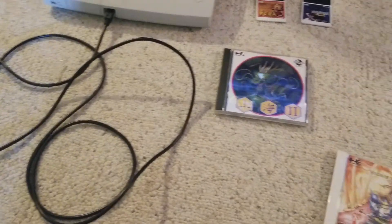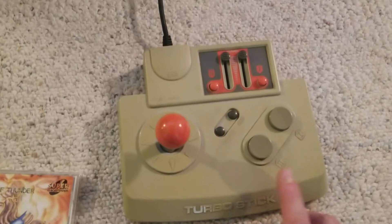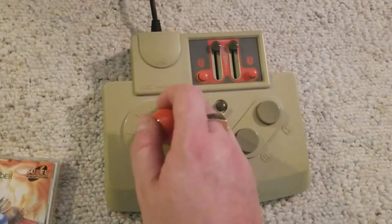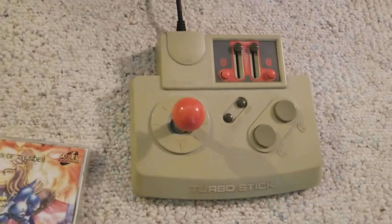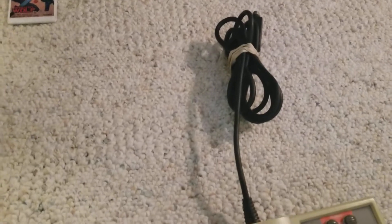With my shooters, when I got my original Core Graphics I got this Turbo Stick — this thing's great. It's not micro-switched, but it feels really good and it's made really well. It's got a really long cable, so you really don't need a controller extension for it.